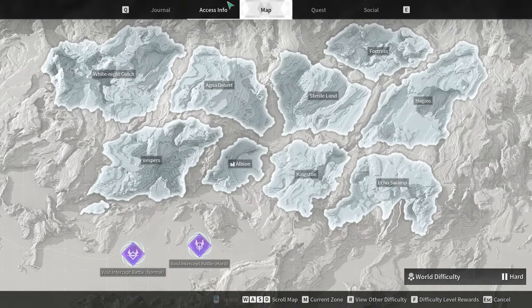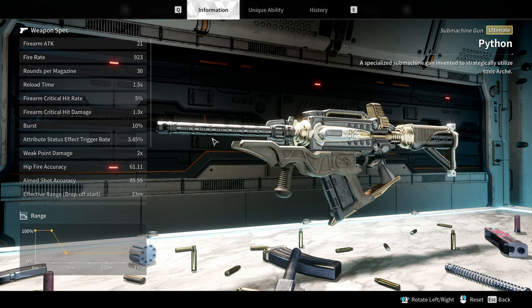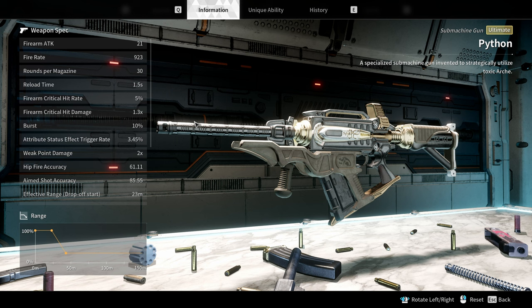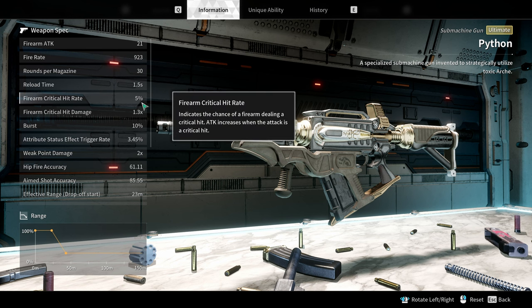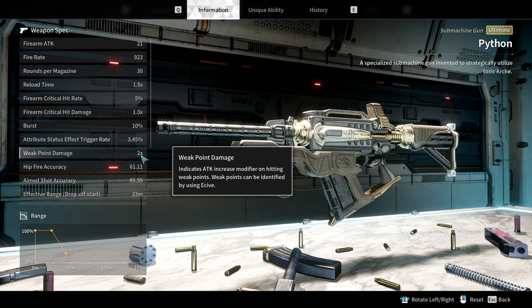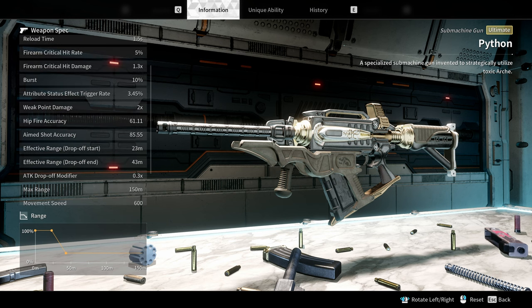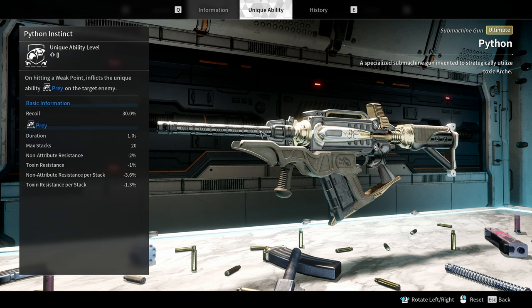Now let's go into weapon modding. We're looking at the Python, which only has a 5% critical hit rate and 1.35 crit hit damage — not really good to build crit on since the maximum we'd get is around 10%, which is one in every 10 bullets. However, it has 2x weak point damage. So what I want on this gun is base damage, weak point damage, and since it's my Colossi weapon, flat damage against Colossi.